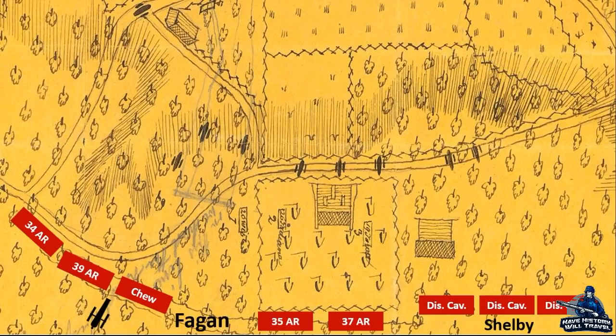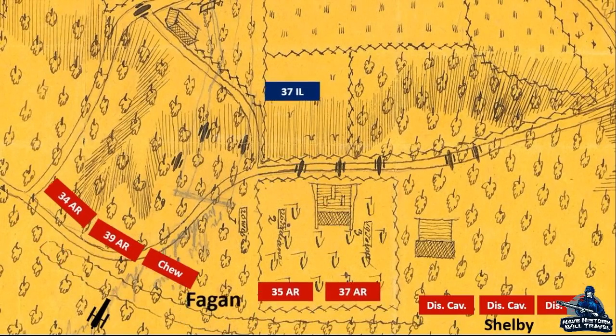The 37th Illinois and the 26th Indiana pushed south, but the Hoosiers ran into a solid force of dismounted cavalry armed with shotguns and pistols, inflicting a casualty rate of 45% on the blue-clad troops. The 37th Illinois fared much better — they were equipped with Colt revolving rifles, and those weapons took a heavy toll on the gray defenders. But with the 26th pushed back, the men from Illinois had to fall back to the Borden house. When Fagan's brigade advanced on them, the overwhelming numbers forced them to retreat like their comrades.